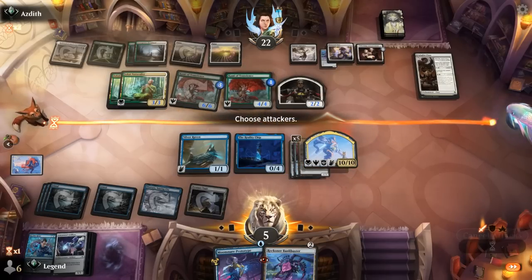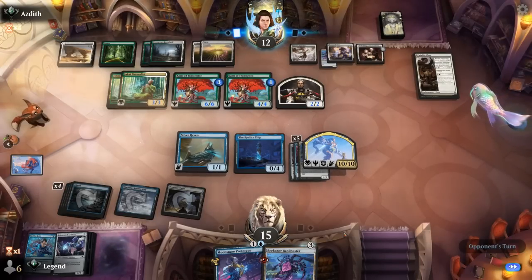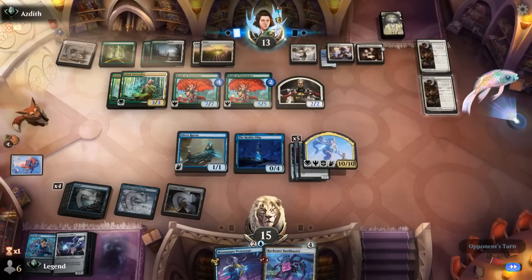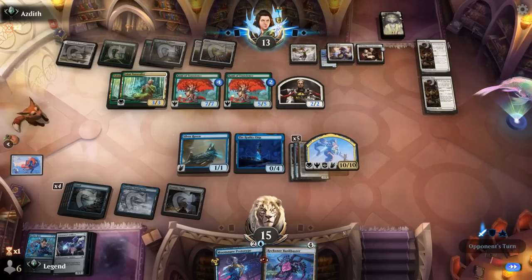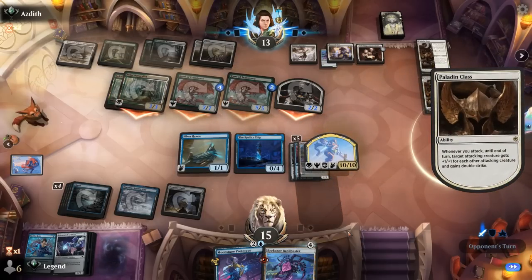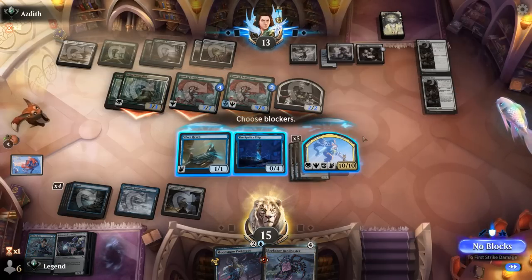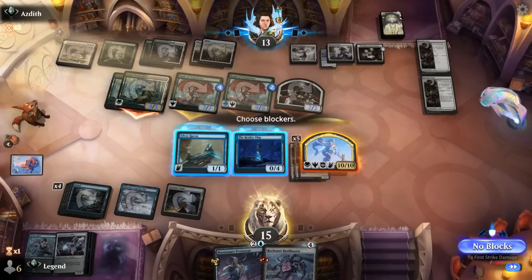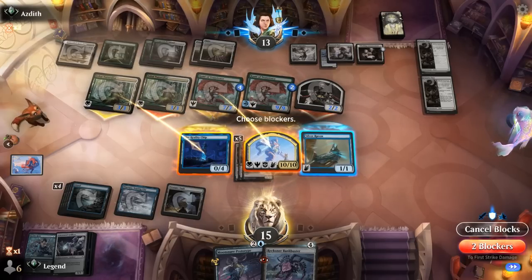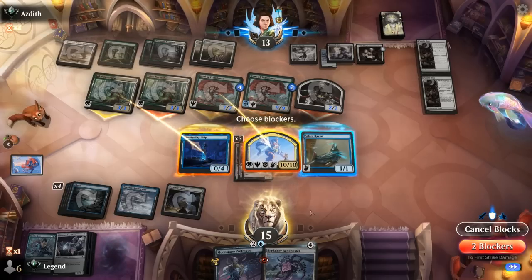Hit for 10, gain 10. Our opponent has a Paladin class they can still level up, so we have to be careful. Another Paladin class — they're going to give their creature Double Strike. If they attack with the team, are we dead? We still gain 10 though. A 9/9 with Double Strike would hit us for 9, taking us to 6, then another 14, so 23 total — but we'd be at 25 from the lifelink, so we would survive.